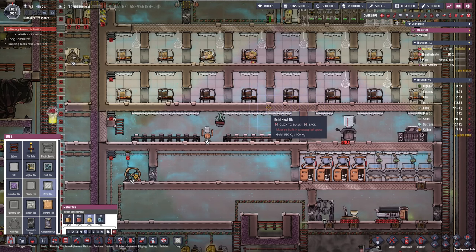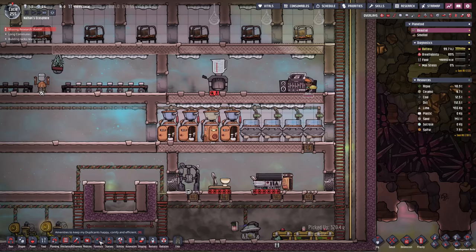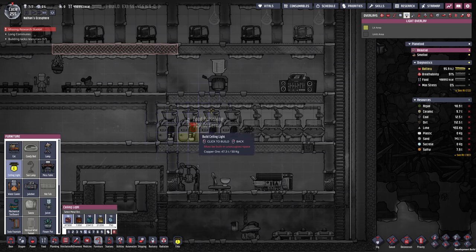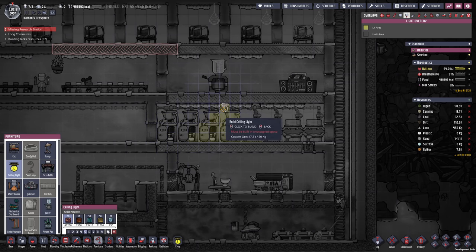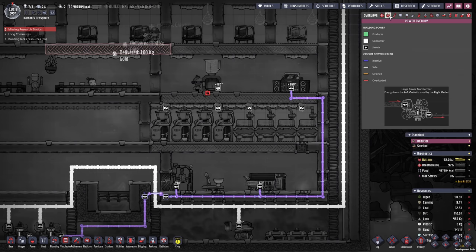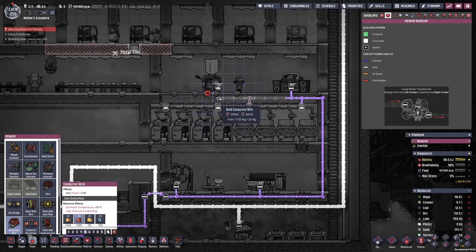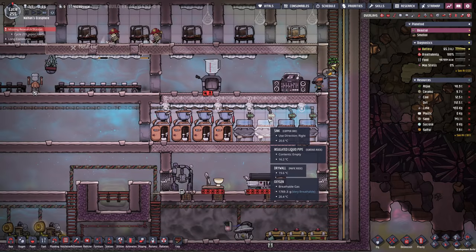We have some more refined gold that I'm gonna spend on tiles — it's time to get that decor up. Maybe one more thing we can do already is set up a bunch of lights here. According to you, this is gonna make them poop and wash their hands much quicker. It's not really a lot of time we save, but I still found the idea funny.